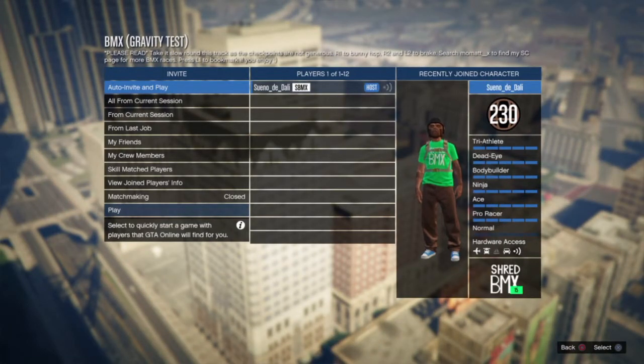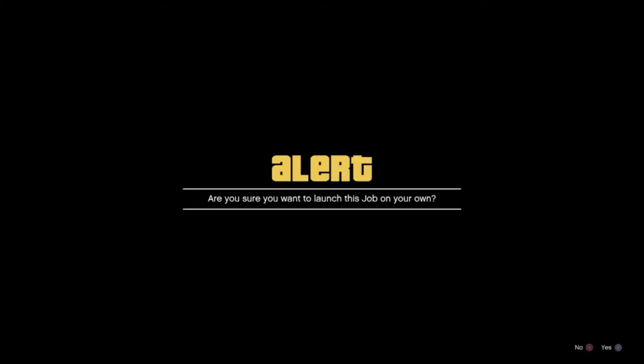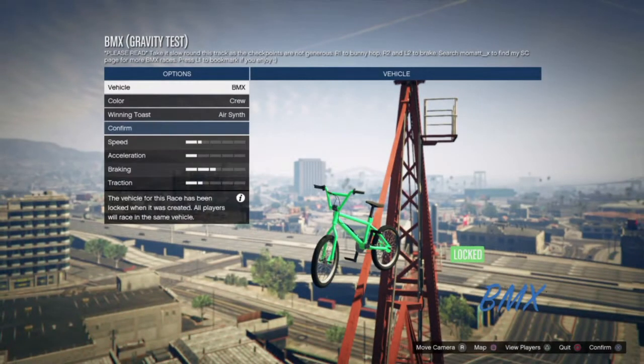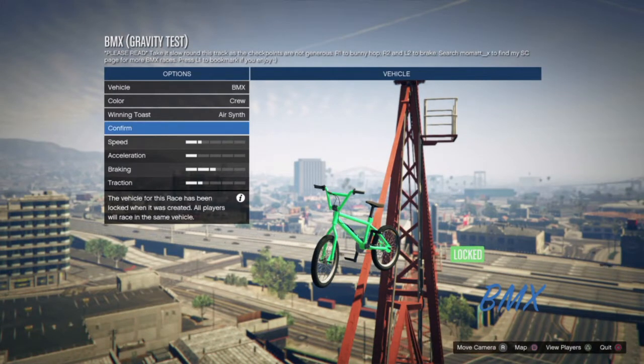You can search momad underscore X on Social Club to find a lot more of his races. He does some pretty fantastic work — lots of straight lines, high building drops, kinda trial-y but still accessible for everyone. Big fan of his work.